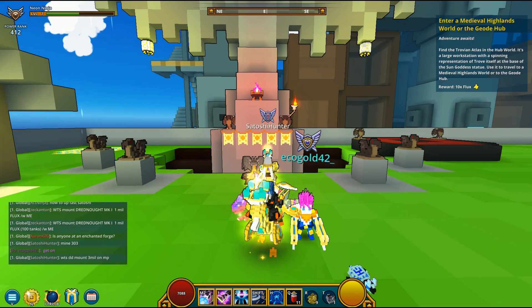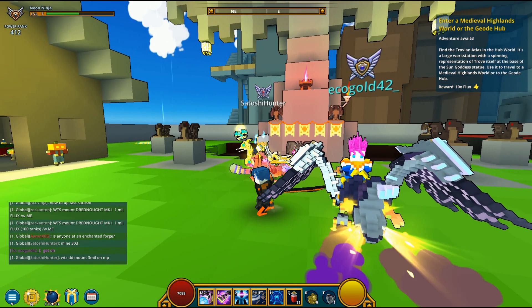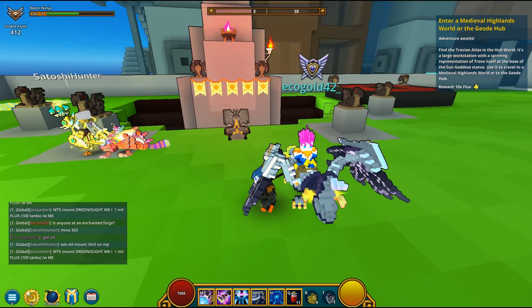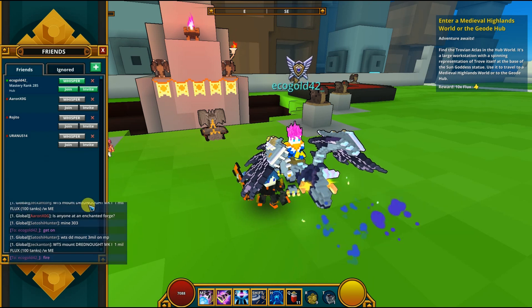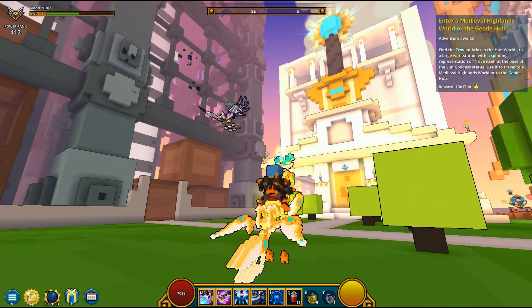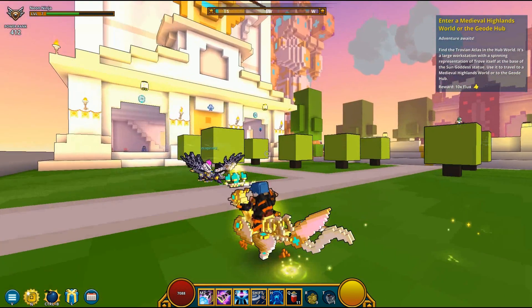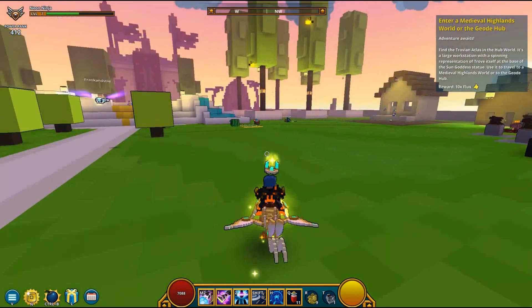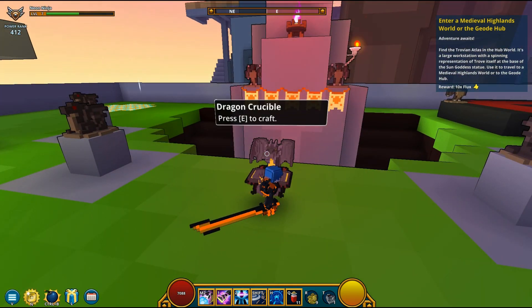Today I'm actually going to show you the new dragon in the game. I don't really have it but he does, and this dragon looks like a beast — I can't wait till it comes to Xbox. You can look at this dragon — let me ask him if he can fire it. You can get this dragon from an F&G, which is pretty sick. I got him to shoot a fireball — it's like a solar eclipse fireball. He's about to do another one.